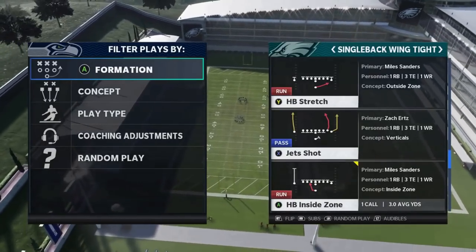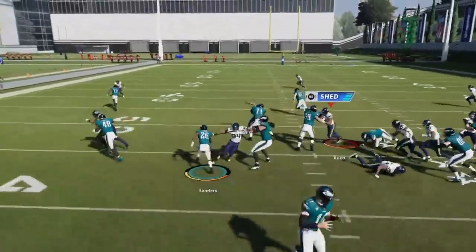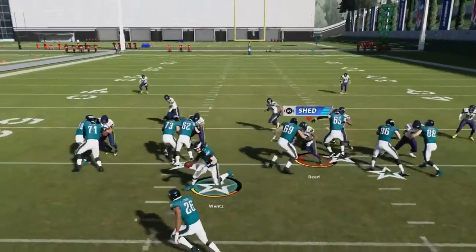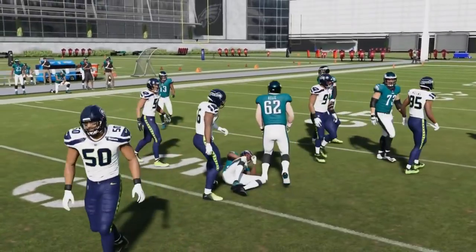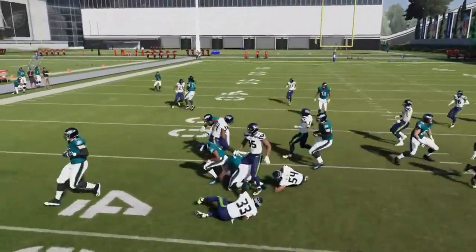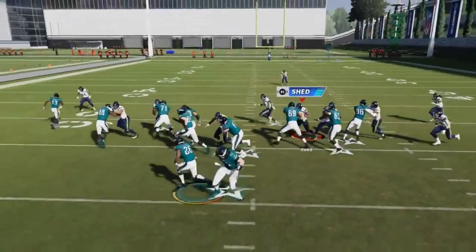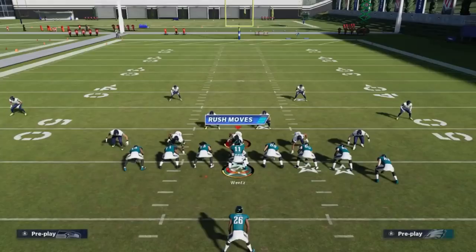Next up we've got the halfback stretch. Flip the play going towards the receiver side — that's the best way to go. The receiver does a pretty good job of maintaining the edge. You can run either way though — just look for where your plus-one is on the receiver side. You can also motion across a tight end for a blocking advantage, especially against zone coverage.